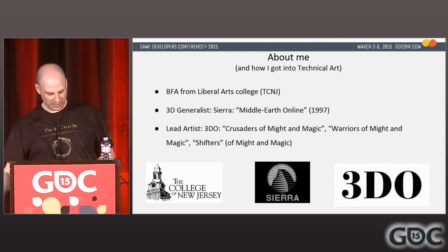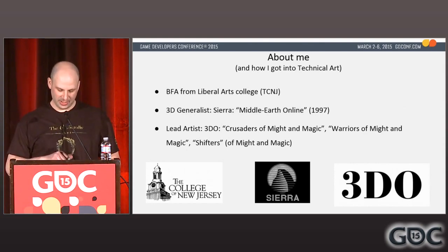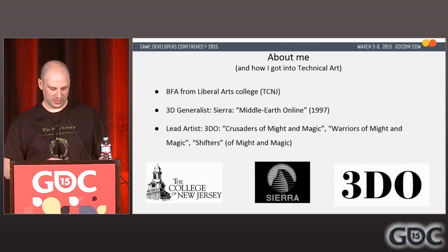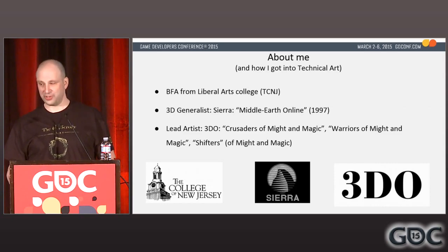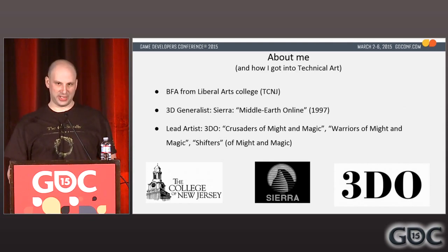My second job was at the 3DO company in Redwood City, California, where I worked on three Might and Magic titles: Crusaders of Might and Magic, Warriors of Might and Magic, and Shifters. I started at 3DO doing more of the same — concept, model, UVs, texture, skinning, animation, and tech art. Within my first few months there, I was promoted to lead artist, where I ended up doing a lot less character work and a lot more of everything else: UI design and scripting, particle effects and scripting, and managing a team of between four to eight artists plus outsourcers.